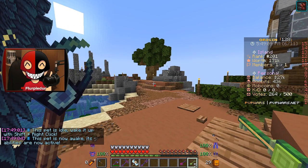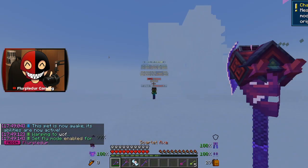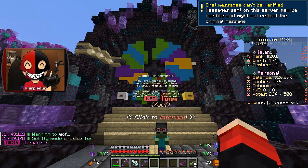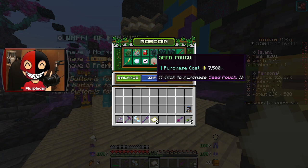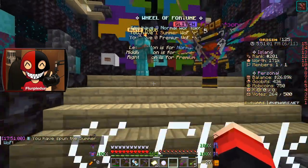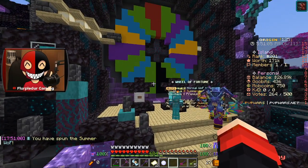All right let's go open these keys and do the wheel of fortune — actually let's do the wheel of fortune first. I want to see what it has to offer because we got that special one. We got the normal, premium, and then we got summer. Oh they got rid of the other mob coins — that's actually kind of good. I like that. It simplifies it and makes it a lot better. Let's spin our summer wheel of fortune and see what we get.